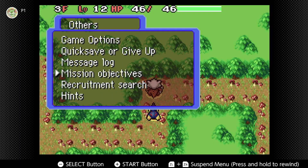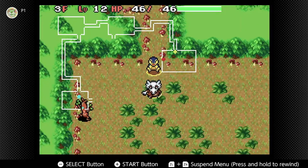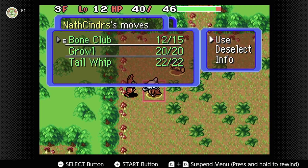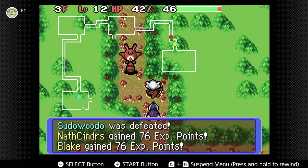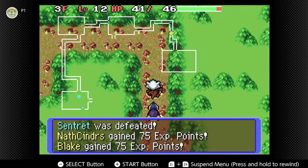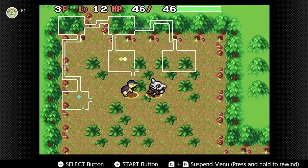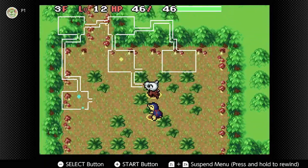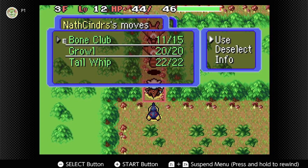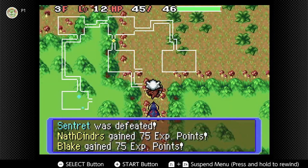Wait — Sentret, can I recruit it? Yes! So Sentret is what we're looking for. I need to watch what I'm doing — I don't want to waste too many Bone Clubs, especially figuring out how to get past certain spots. Lake knocked it out — we needed Sentret! But I could always recruit another Sentret if needed. We're going the wrong way. That one didn't want to join me, and neither did that one.